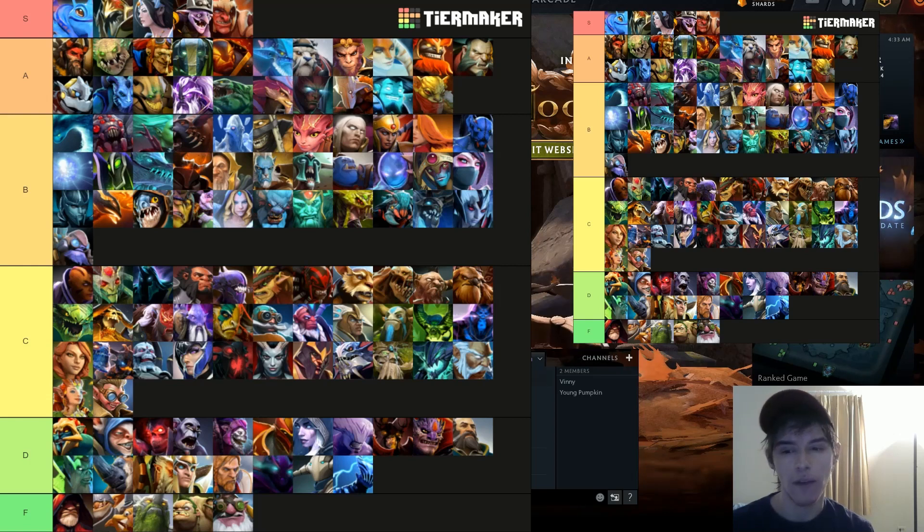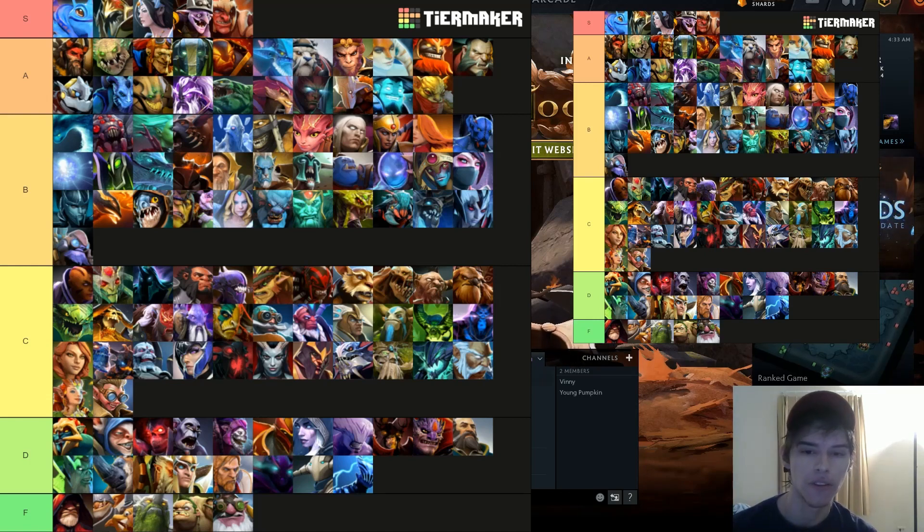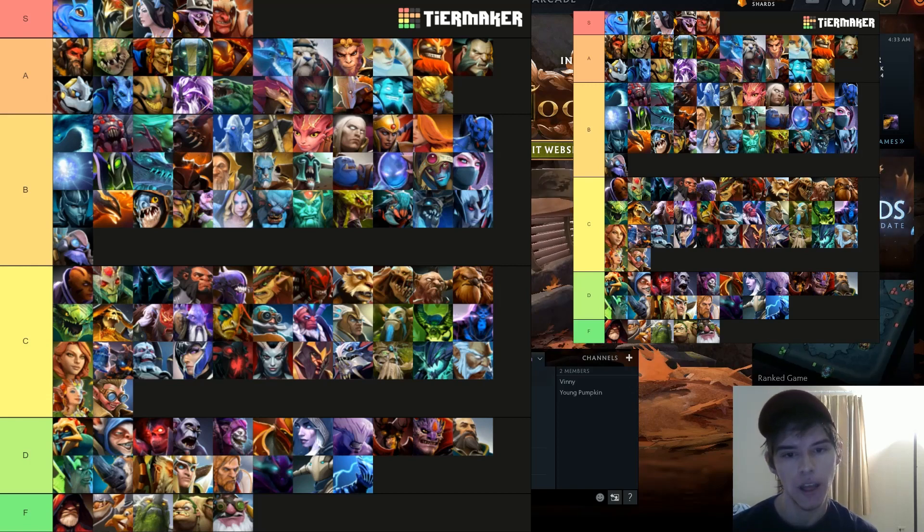C tier — average heroes. You might be surprised to see Life Stealer and OD here, but they've been buffed enough to be fine. Life Stealer has gained six damage over recent patches — that's a big deal. He's more late-game oriented now though. He lost attack speed on Feast, which was painful, and gained a kind of garbage passive, but you still need it for the attack speed.